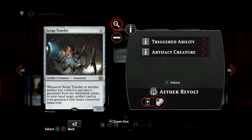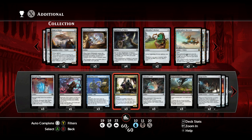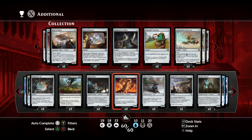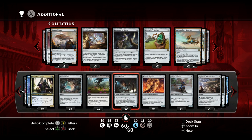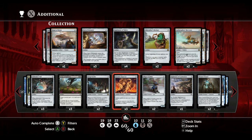The Scrap Trawler is a new card. For three generic mana we get a 3/2 body, and whenever it or another artifact you control is put into a graveyard from the battlefield, you return to your hand a target artifact card in your graveyard with lesser converted mana cost. So when this one dies you can get a Vial back or the Renegade Map, and when a bigger artifact dies you can get some cool stuff back. Pretty nice card.